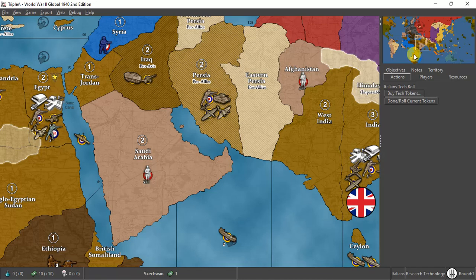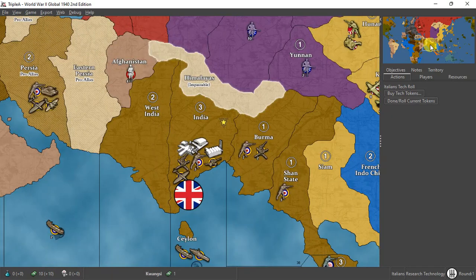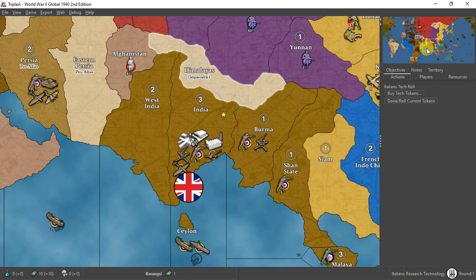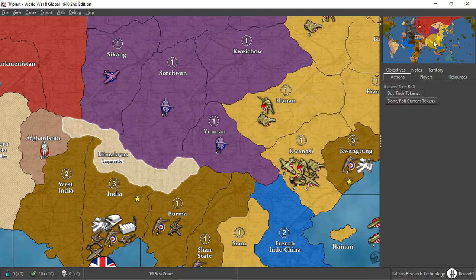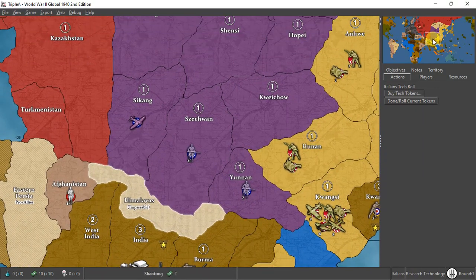Persia has three infantry, one tank, one fighter, and one diver — much smarter than my tournament game. India has three infantry, one artillery, one anti-aircraft gun, and one fighter. Seven infantry and two anti-aircraft guns in Burma. Shan State has three infantry. Zone 39 has a battleship and two transports. The Chinese have two infantry in Yunnan and ten in Sichuan, one fighter in Sinkiang, and infantry in Suiyuan and Chahar.